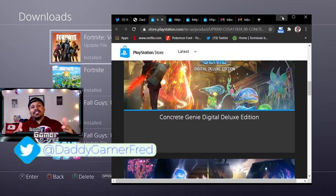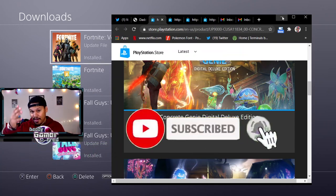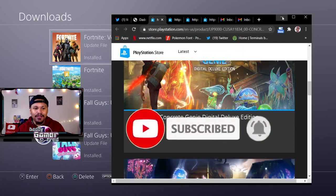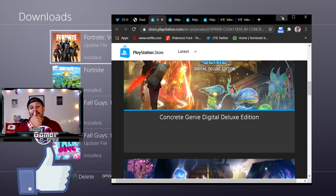Let me know in the comments if you're having any troubles - I answer all comments. If you're new here, hit that subscribe button. I do videos like this every time new PS5 games are available to download, to help people navigate through it and get the games added. I had to use my smartphone this time which was new to me, but I'm figuring out the best way to do these. Leave a like on the video if you found it helpful.